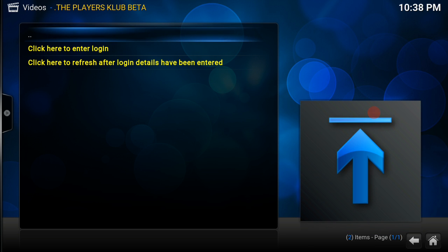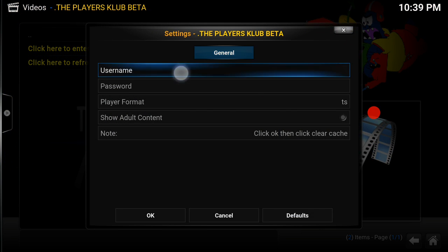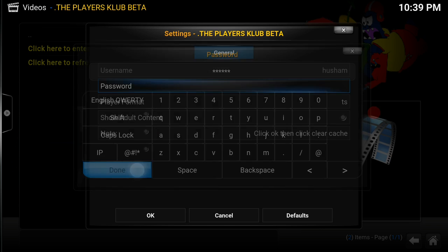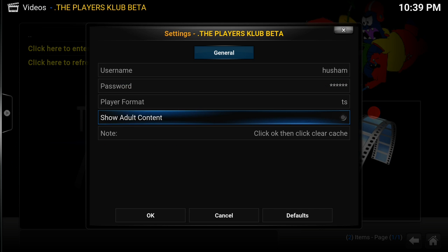As you can see, it's got two little steps here. What we want to do is click the top one: 'Click here to login.' The username and the password is husham — H-U-S-H-A-M — hit done, and it's the same for the password, hit done there. This little option here for show adult content is entirely up to you what you choose.